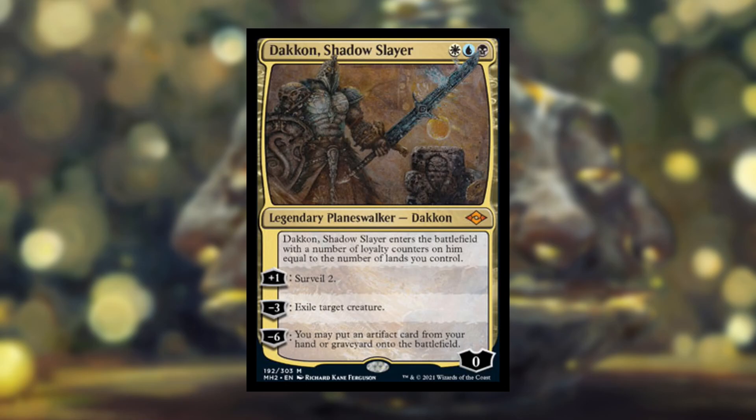Next, we have Dakin, Shadow Slayer — a white, blue, and black legendary planeswalker with zero printed loyalty, entering with loyalty counters equal to the number of lands you control. You can plus one to Surveil two: look at the top two cards of your library and put as many as you want into your graveyard — it's like scry, but discarded cards go to your graveyard instead of under your library, which is generally better. You can minus three to exile target creature, so at worst it's a 3-mana exile at sorcery speed.